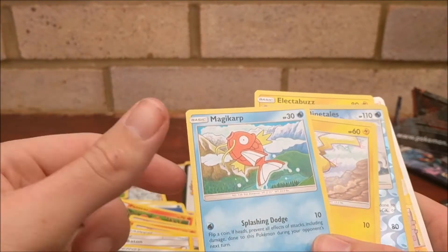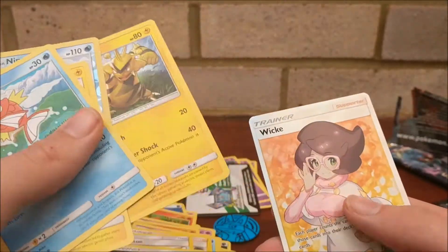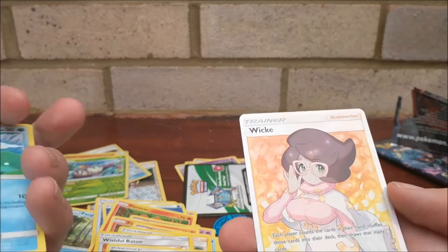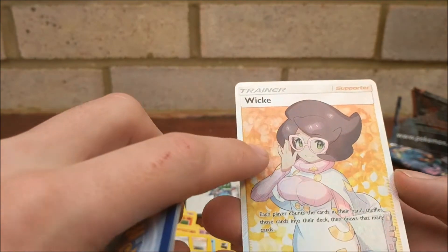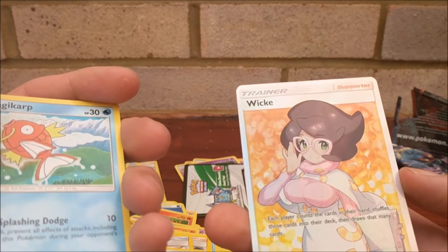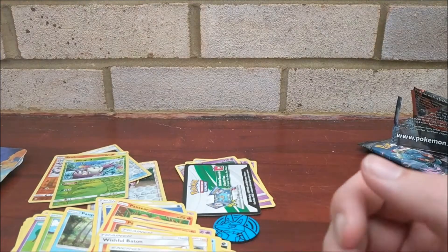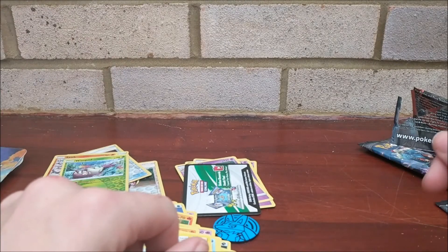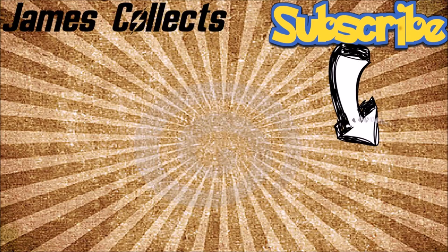I've got to check whether I already have the Magikarp, Pikachu, and the Ninetales reverse — fairly sure I don't have that one. Wicke is a pretty sweet card; it reads 'each player counts the cards in their hand, shuffles those cards into their deck, and draws that many cards' — we used to have something very similar back in the day. I might pre-record a couple more videos just in case the office setup goes from bad to worse. Thanks for watching — like, share, comment, subscribe, and I'll see you in the next video. Good gaming and happy collecting, adios!